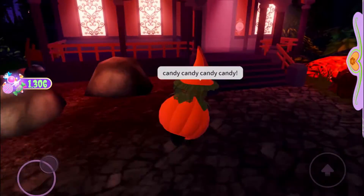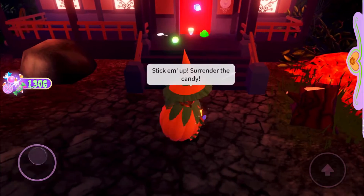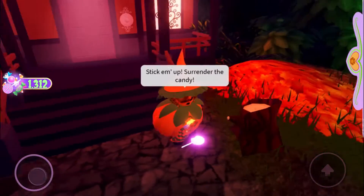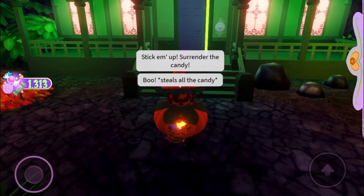Hey everyone! Today I will show you how to surpass the tricksters in the neighborhood while trick or treating. When you click on the doorbell button, run down to the front steps, and you can visibly see if it's the trickster or candies.